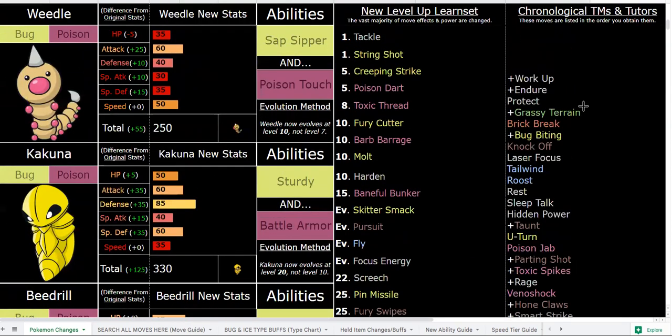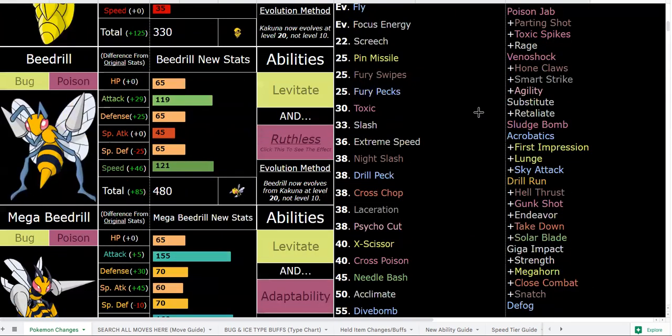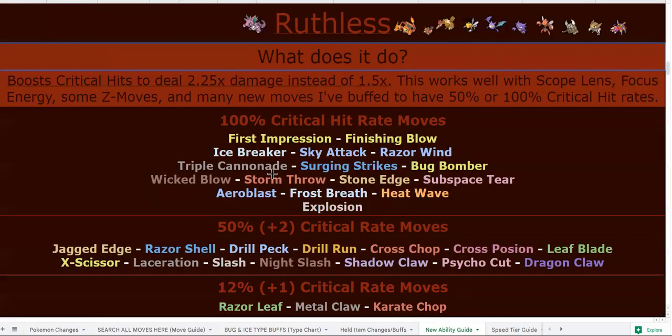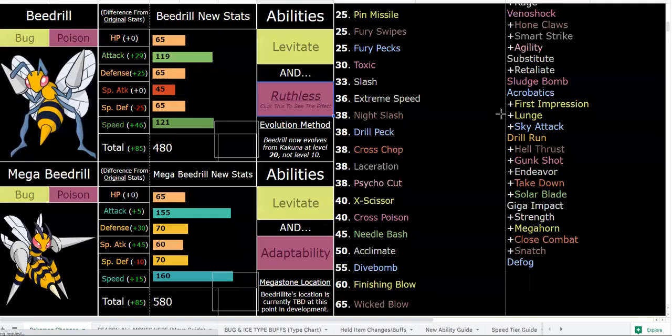Looking at more of Beedrill's toolkit: Sky Attack via tutor with Power Herb becomes 180 base power on use, and with Ruthless on top — since Sky Attack always crits now — that's 270 base power, essentially a pseudo Z-move. Wicked Blow at level 65 is an 80 base power Dark-type move that is 90 accurate and always crits. You could run Choice Band, Wicked Blow, First Impression, Finishing Blow, and a filler move and just sweep teams.